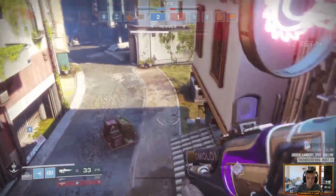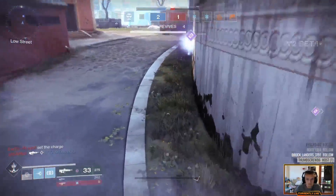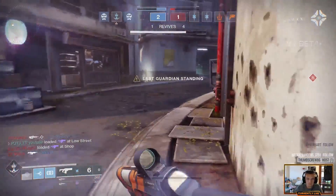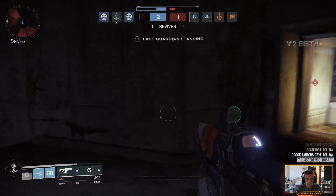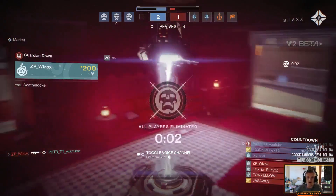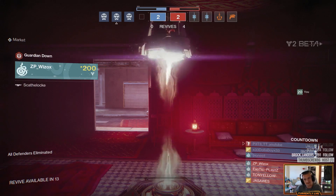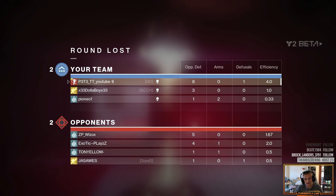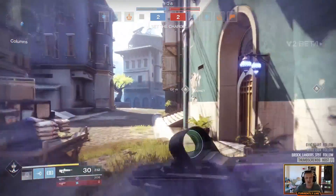There's no shame in backing out of fights and baiting enemies toward you, getting a tricky grenade off, or having the rest of your team waiting around the corner. Number five: don't waste revives at the end of a round. There is an elimination-style revive system in Countdown and you only have a certain number of revives per game. If you win the round, don't go and waste a revive getting a teammate up at the end — it's not useful, and you might need that revive in the next round.